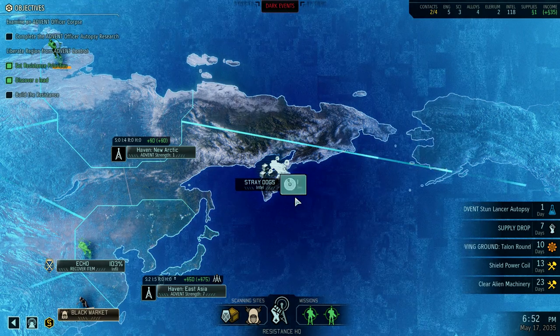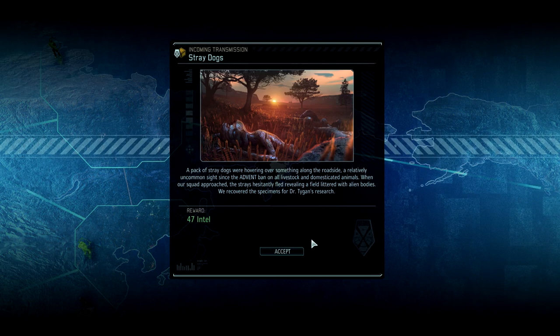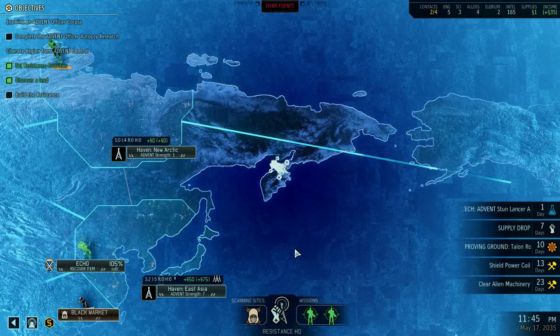Maybe we get a prototype. We're doing an intel scan site — 47 intel. Awesome, that's really good.